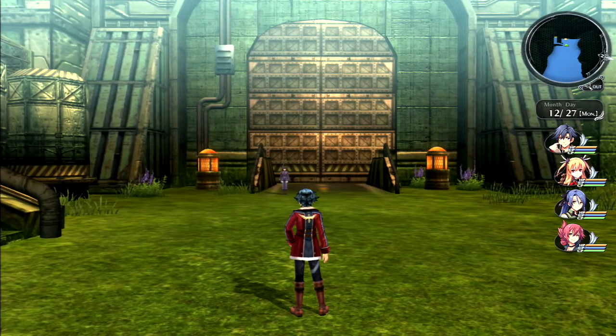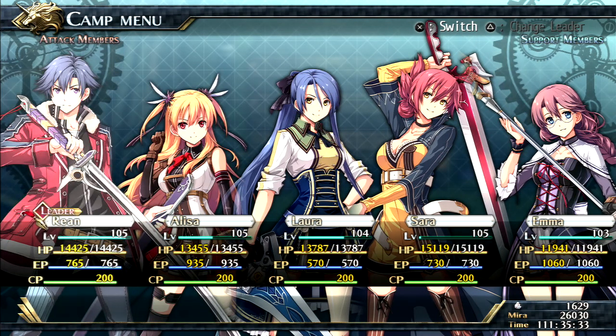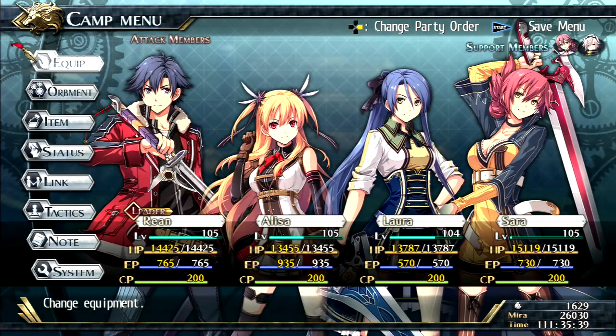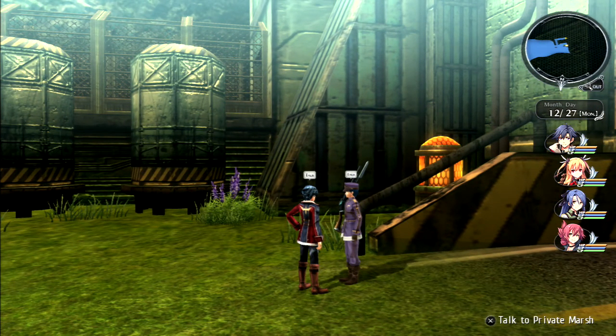Tough call on whether to fight the cryptid now. The team seems good enough - maybe swap out Fee and bring in Uces, but deciding to keep the party as-is for now. Let's go through Zender Gate first.